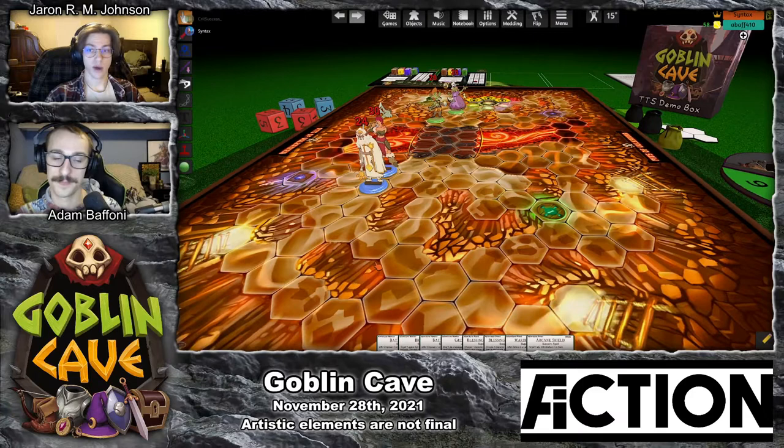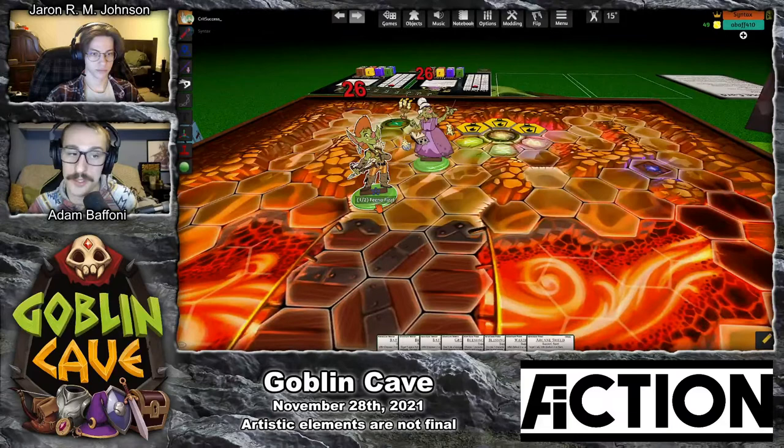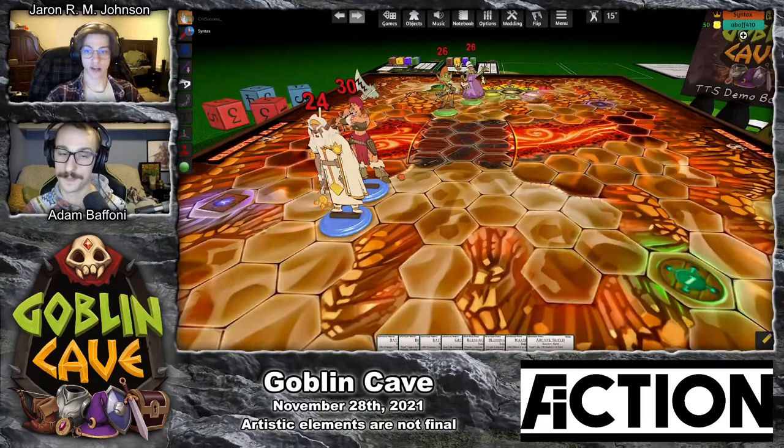How exactly is Goblin Cave played? Today we'll be showing you how Goblin Cave is played virtually in Tabletop Simulator in a one-versus-one scenario. I'll be playing the goblin team, and the characters I've chosen are Fina Fizd, the goblin archer who can pose a threat to enemies from a distance with powerful attacks, and Lyra Willow,